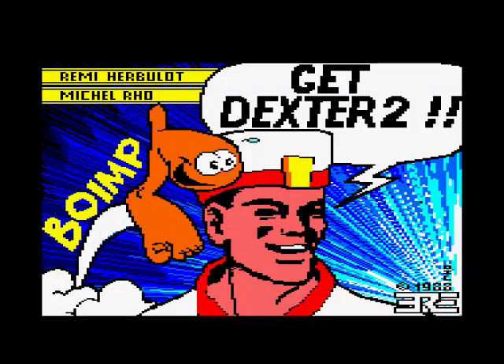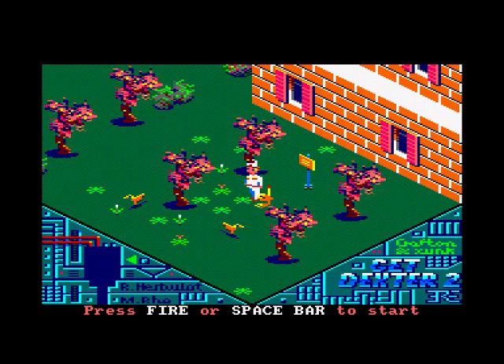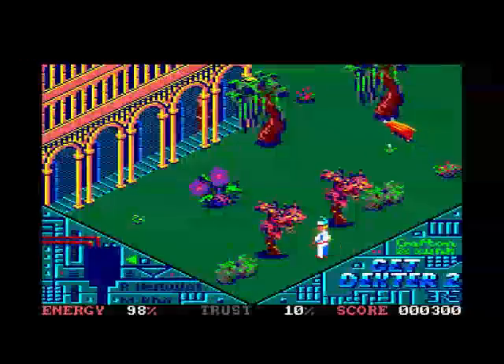Hello, today we're going to have a game of Get Dexter 2 on the Amstrad CPC. This is a game requested by Maltese TV on YouTube. I did play the first one not so long ago — that one looked interesting but I couldn't figure out what you're supposed to do, and this is going to be exactly the same. It's a 3D isometric game, graphically looks nice and colourful.